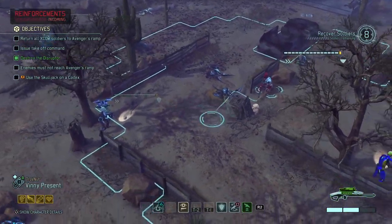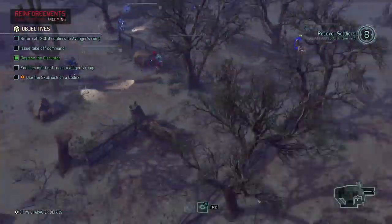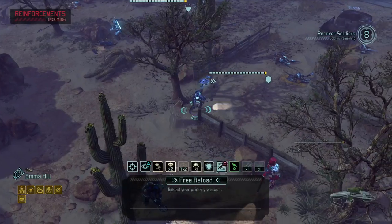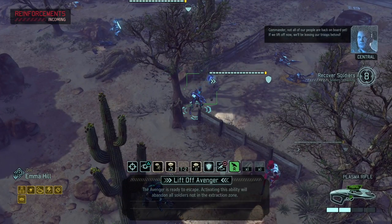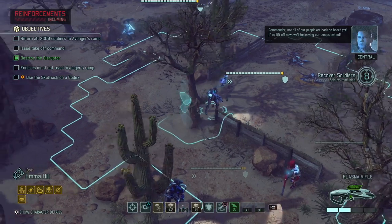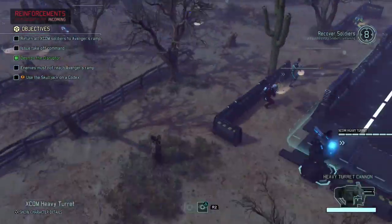I'm gonna try and leave a few of the guys behind as backup. What is that? What is this? Commander, not all of our people are back on board. If we lift off now, we'll be leaving our troops behind. That is an interesting button — why is that even there?